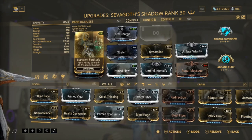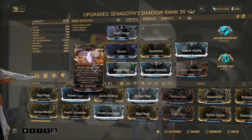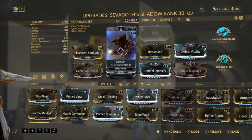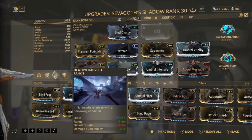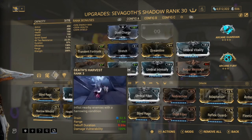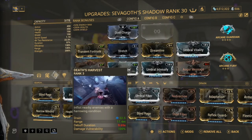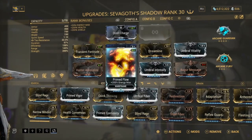That's why we have Organ Shatter on there to bring our duration back up a bit. We've got Transient Fortitude for strength, Hunter Drain for health, and Stretch for range. We don't actually need Umbral mods on this form because if you die in this form you just go back to normal Sevagoth, so you don't need Umbral mods.